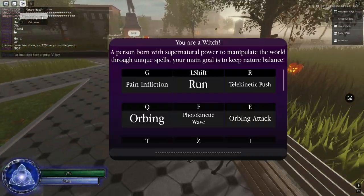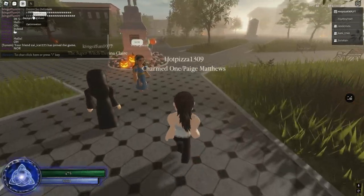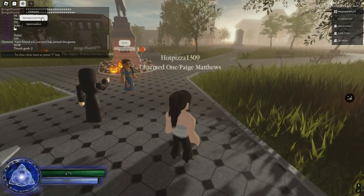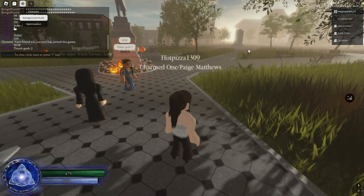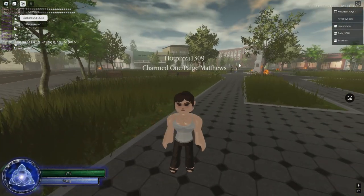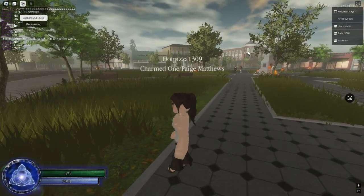Anyway, telekinetic push isn't that important. Next we got Q, which is her teleportation. It looks like this — you can teleport basically anywhere on the map.